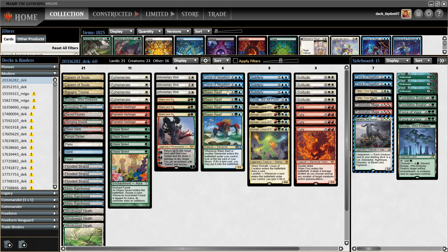Force of Negation is crucial — the deck will lose a huge amount of games without access to it in the main. Drawing one accidentally early can be game-changing, so I included two Forces main, two on sideboard, with possible inclusion of Flusterstorm or extra Dovin's Veto depending on your meta game.